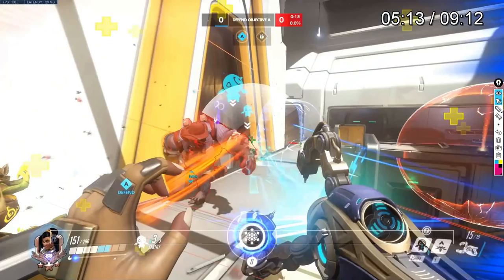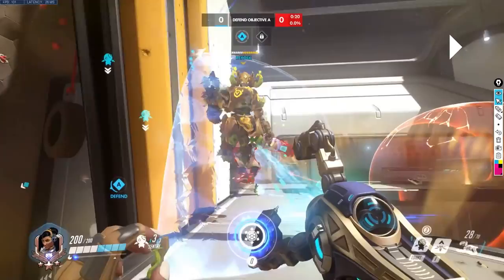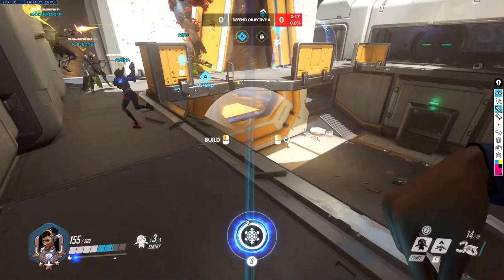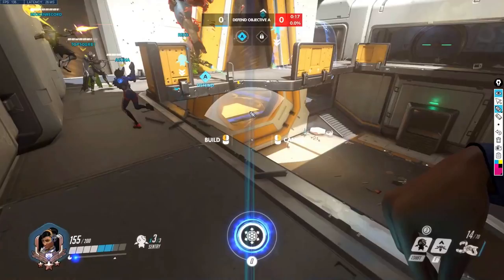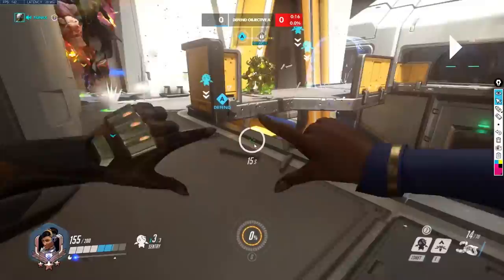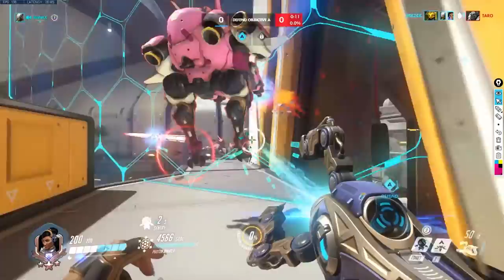Great ways to use walls: you don't want to place it at a straight angle. What you want to do is place it at an angle where it's going to block the most damage — either a diagonal angle or a sideways angle. If you do it at a straight line, it only prevents damage from one narrow direction and all the enemy needs to do is sidestep left or right. But if you're on the point, a diagonal wall gives you an area where you can dance in and out between the barrier for protection.